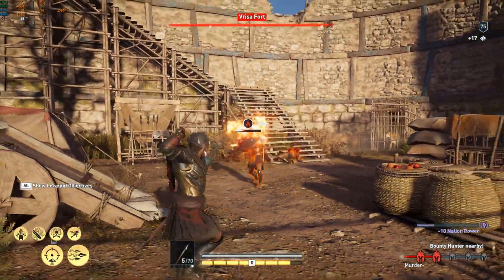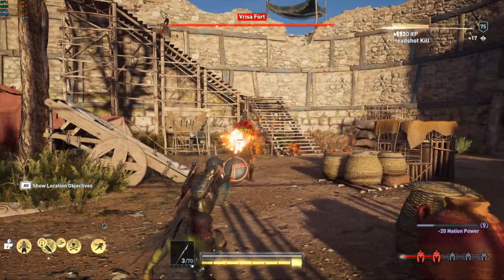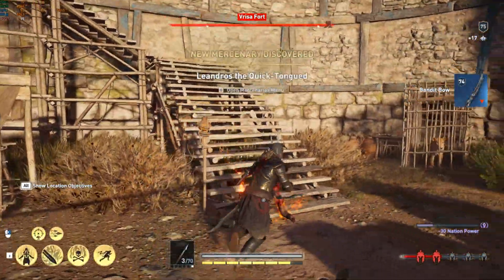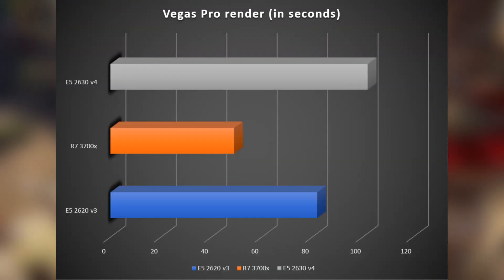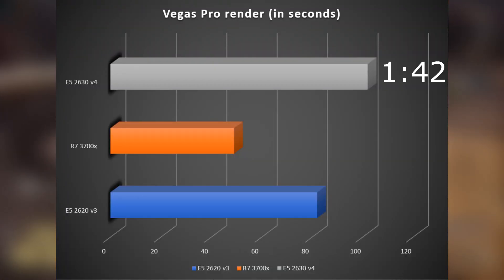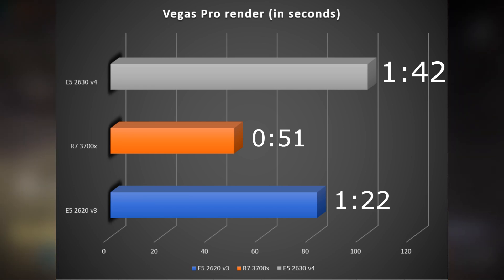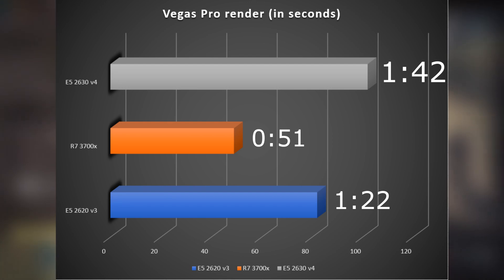For workstation performance, here's a Vegas Pro render. I used a 1-minute, 1080p, 30fps video encoded with CPU-only rendering — no GPU assist. The 2630v4 did this in 1 minute and 42 seconds. The 3700X did it in 51 seconds and the 2620v3 did it in 1 minute and 22 seconds.